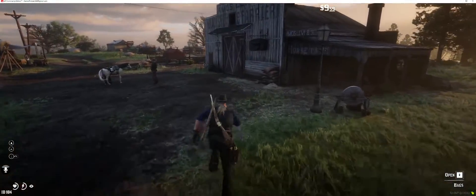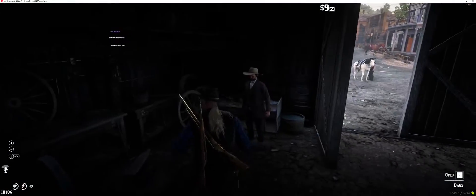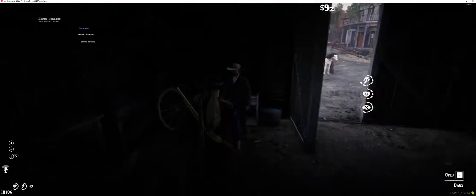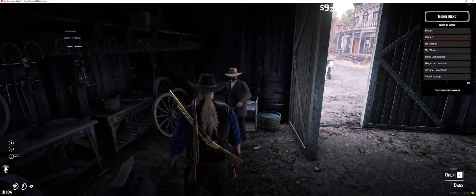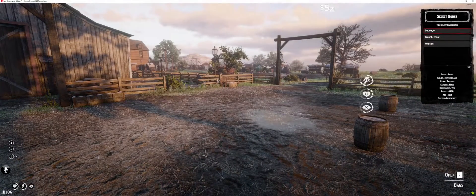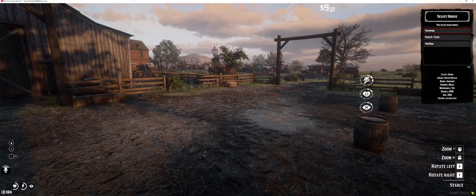Send that horse away. Go get the shire. So Sausage is my shire — the shire is a much lower breed horse. It's supposed to have — oh, I selected Sausage by mistake — there it goes, see the stat switch.